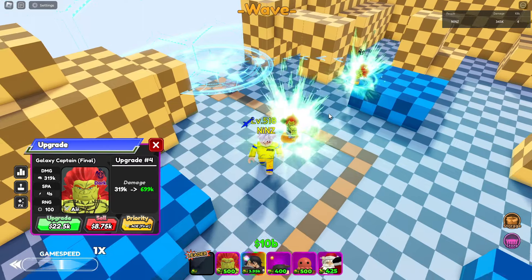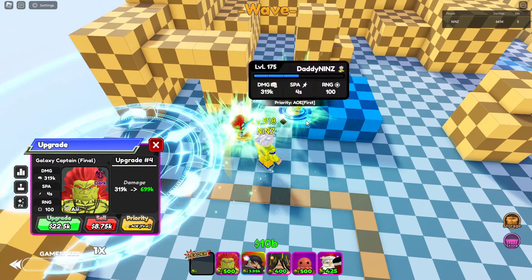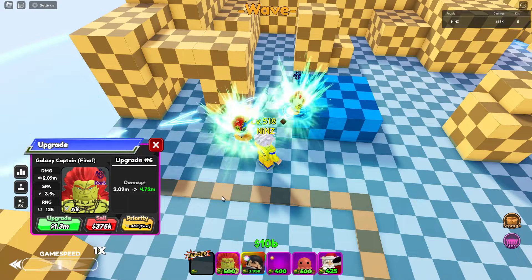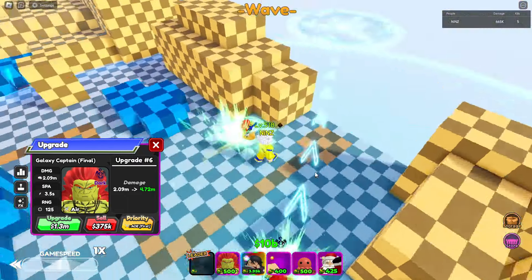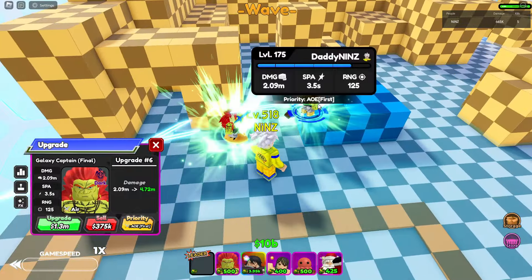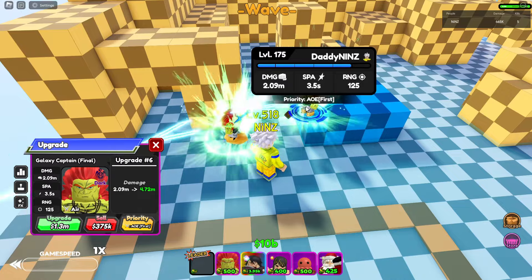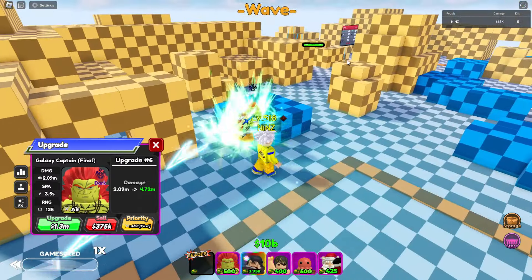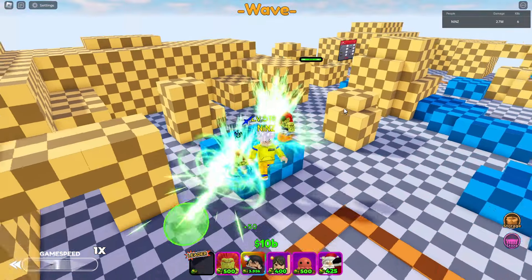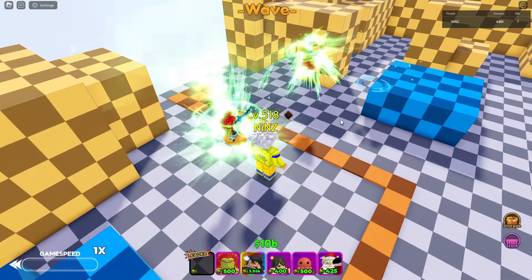Same attack animation — what! Let's go for the next upgrade: Galaxy Orb. 710k damage. The circle is much bigger. Total damage of 2.09k, 3.5 SPA, and 125 range. Same attack animation again — what the hell? Same attack animation, guys.